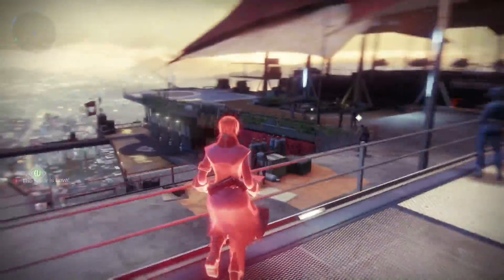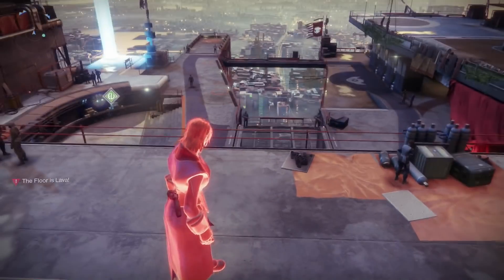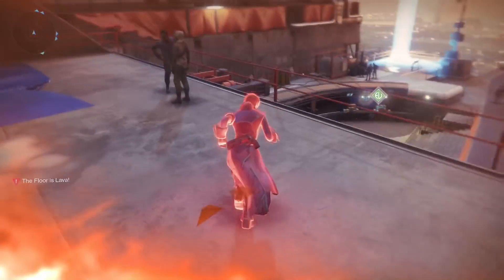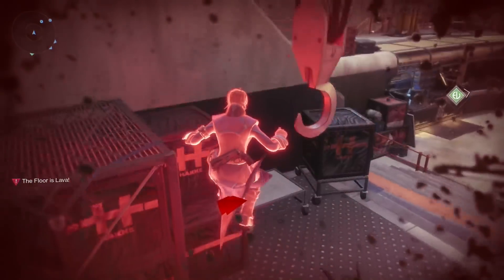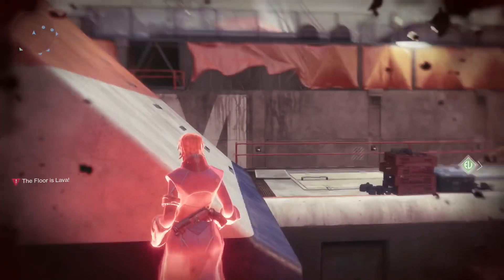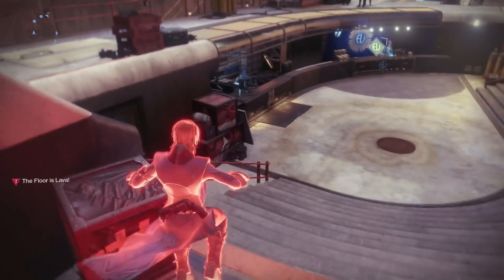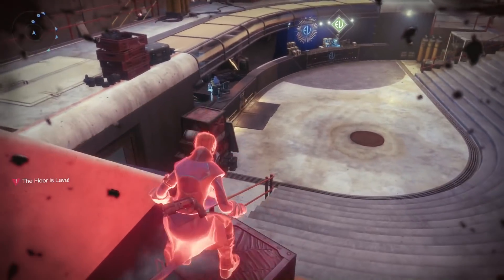There are different spawn locations for the objectives you have to go to. They're circled in a blue cylindrical form - you'll see a beam of light shining into the sky. The objective is to not touch the floor and get to that spot.